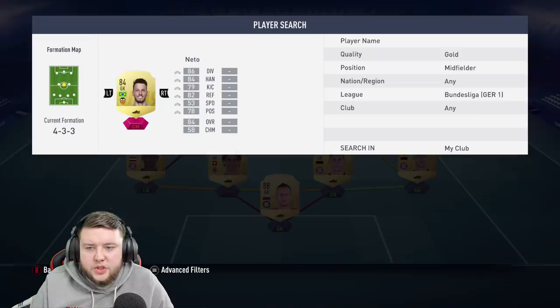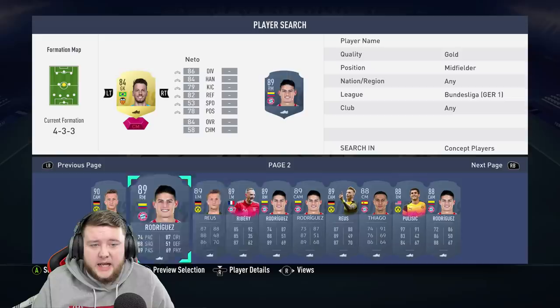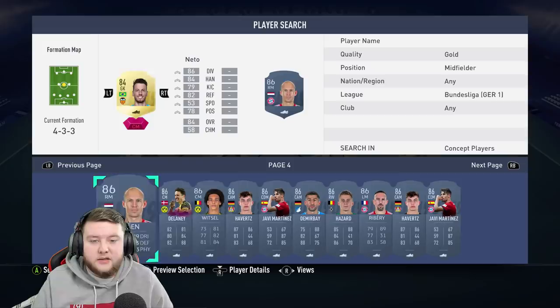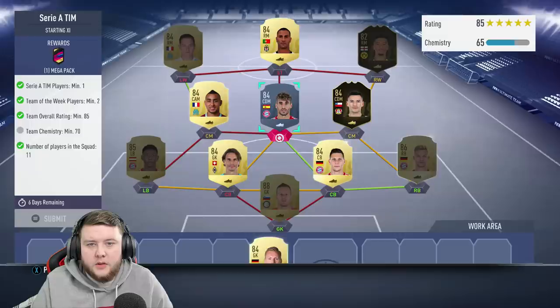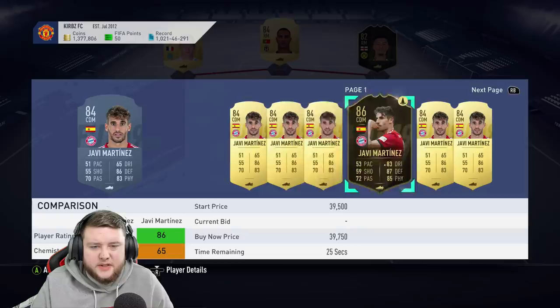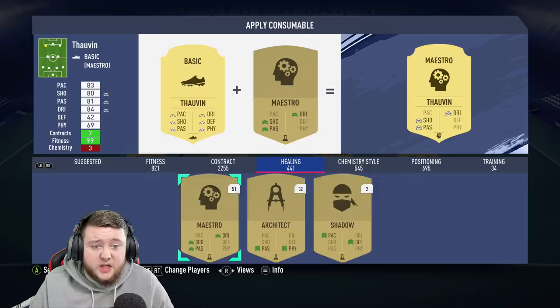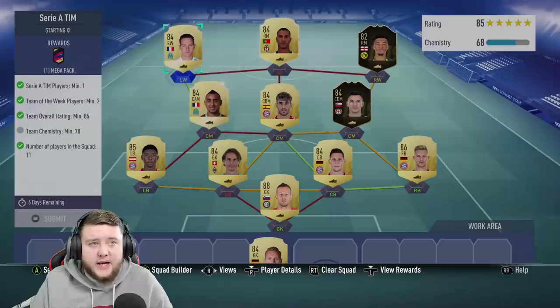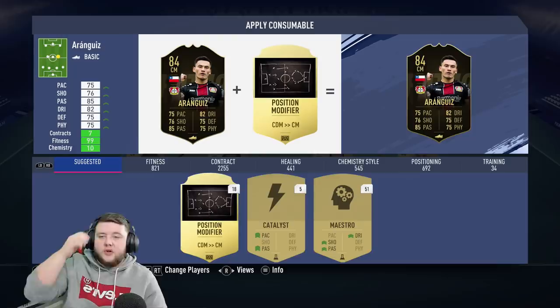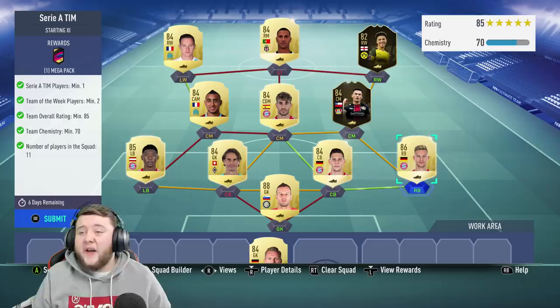I just can't believe how expensive this SPC is overall. I've only spent about 30,000 coins so far because I've had a lot of stuff in my club already, but it's insane how expensive this is for a card that's not going to be that desirable. I'll just buy Javi Martinez — probably too expensive but I'm just lazy-buying to complete this SPC in a timely fashion. That gives us an extra three chemistry, so we're two away. We'll change the formation to a 4-3-3 centre-mid and that should give us the chemistry. Another fairly expensive SPC — we've used the 88 Handanovic and untradeable 86 Kimmich from the 81-plus packs. Another mega pack reward, which is a little bit of a shame.